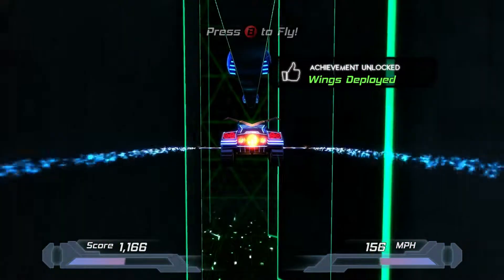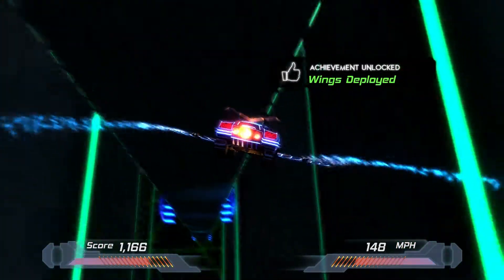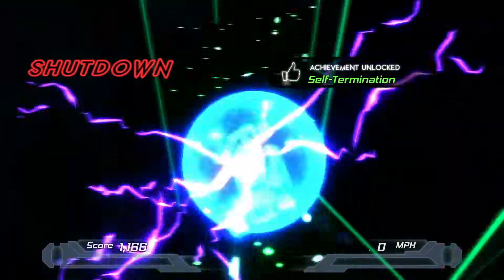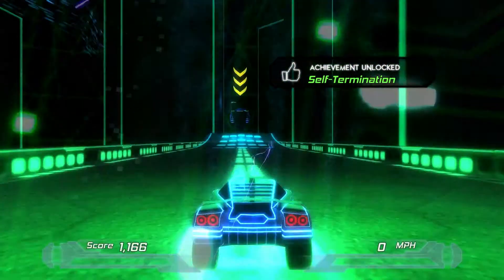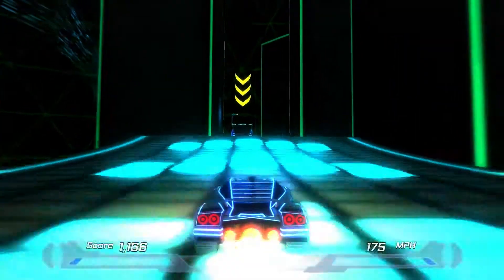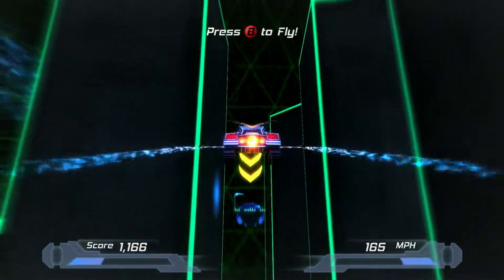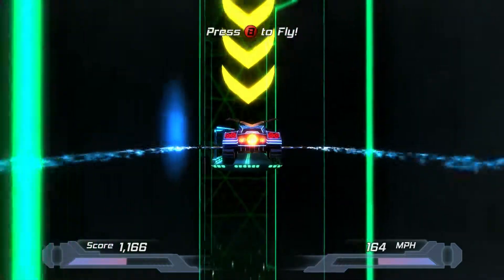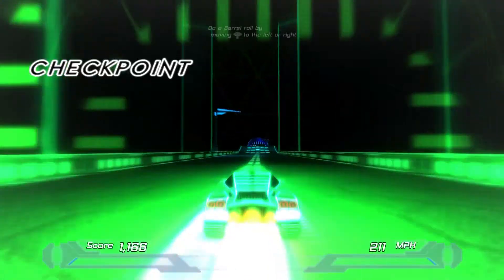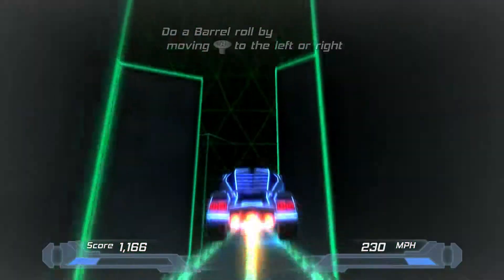Oh, press B to fly. What? They weren't kidding when they said this is a racing game like no other. Okay, we've got to go back. This is pretty cool. Press B to fly — it's got a little meter down there. That's definitely interesting. Do a barrel roll!